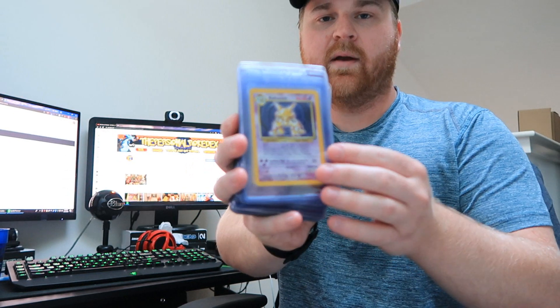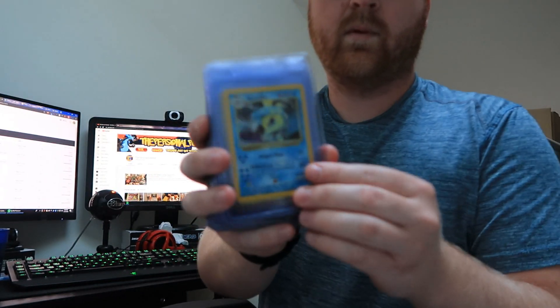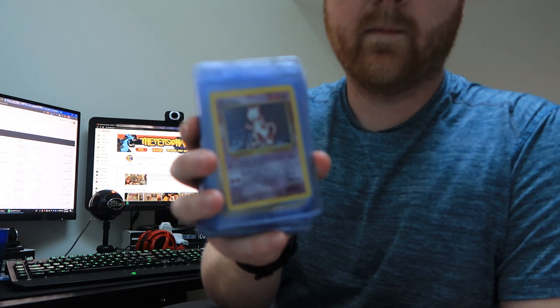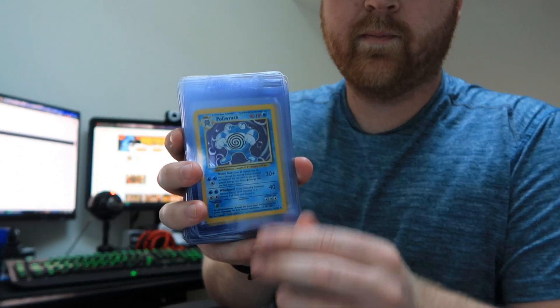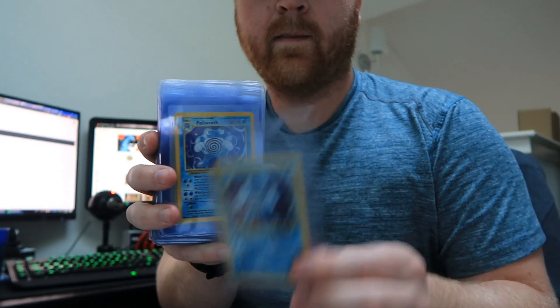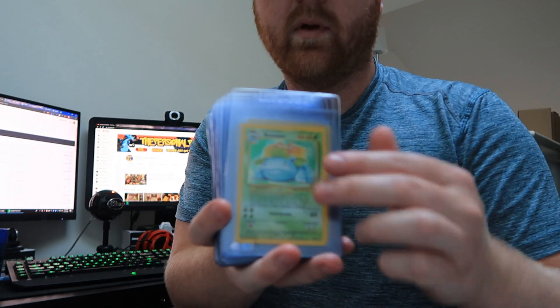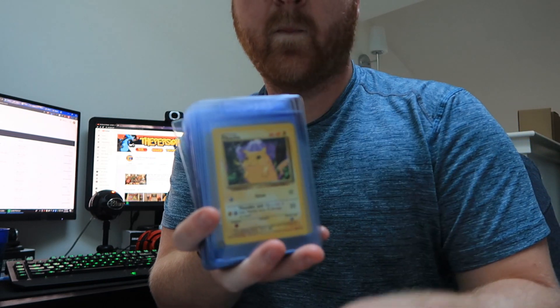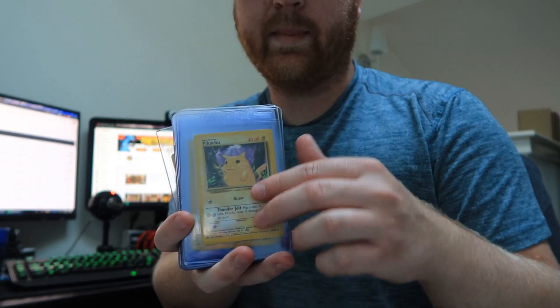To start off we have Alakazam Base Set, Charizard — we've got two of those — Clefairy, Gyarados, Mewtwo, Poliwrath — a lot of Poliwrath — Raichu, Venusaur. These Pikachus here are E3 promos; I threw those in the back of the Base Set area.